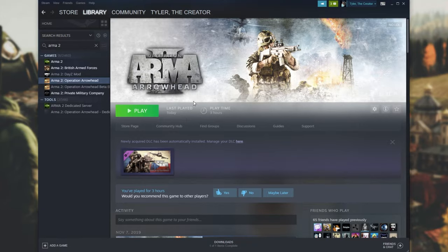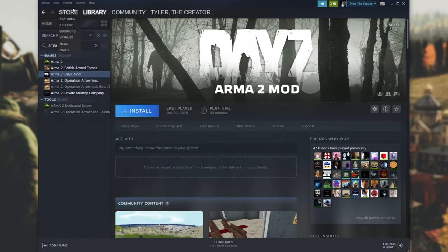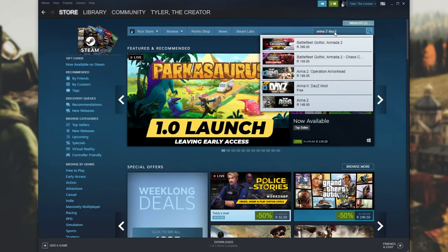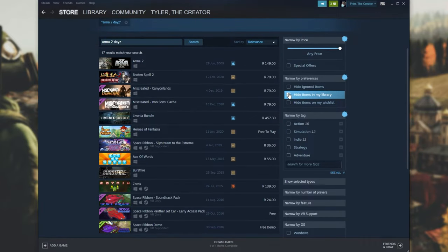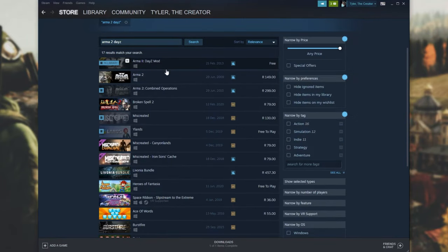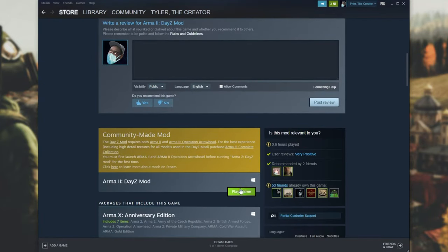Now that we've got to the main menu for all of these mods, what exactly do we need to do? Well, if you don't already see ArmA 2 DayZ mod in your Steam inventory, simply head across to the Store tab at the very top of Steam. Then when we get to the Store page, search for ArmA 2 DayZ and look for ArmA 2 DayZ mod. On the right-hand side, uncheck Hide Items in My Library and we can see ArmA 2 DayZ mod. Clicking it, we get taken to this page and all you need to do is click Play Game or Install.